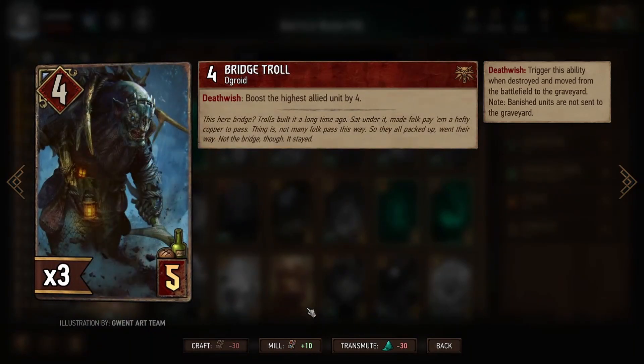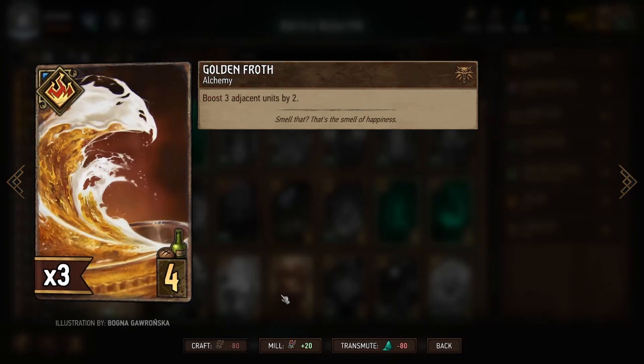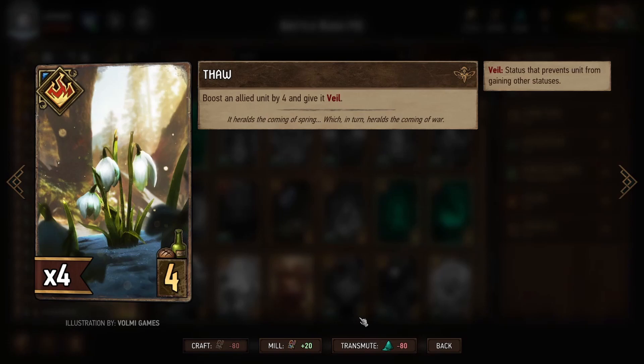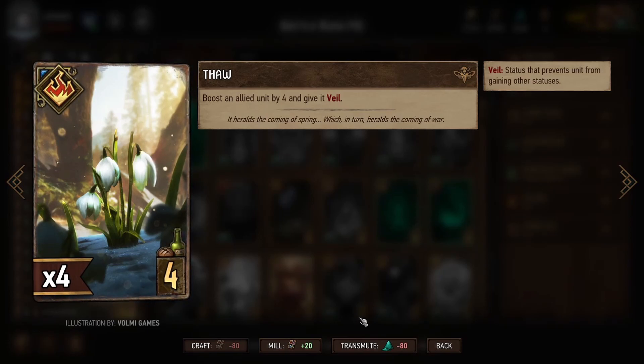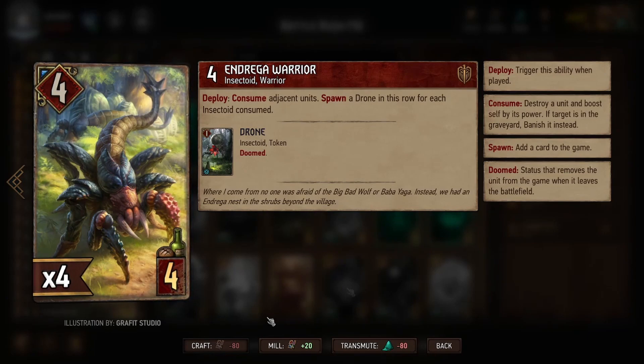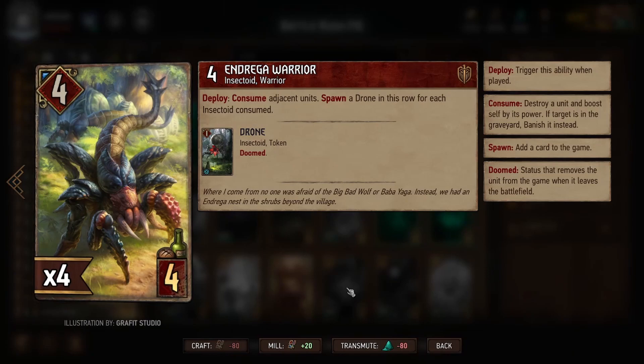Next we have the Bridge Troll, another unit we want to destroy — when we do, it will boost our highest ally unit by four. Next is Golden Froth, which boosts three adjacent units by two. Because we have so few units this is actually difficult to take full advantage of; however, other four-provision special cards that apply boost typically apply or remove a status, making them more complicated when we have so little time. Next we have Thaw, one of the other low-provision special cards that applies boost and also applies Veil — a status we're perfectly comfortable giving to any of our cards. And lastly we have an Indrika Warrior, which consumes units to either side of it when we play it — another way of minimizing the number of units on the playing field to help with Keltulus, and also a way to consume Vi.